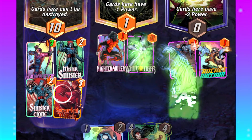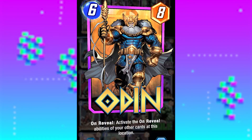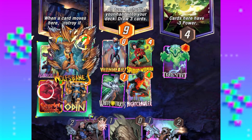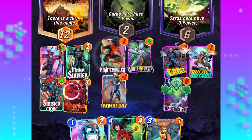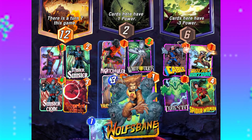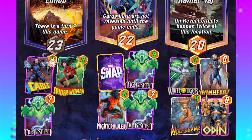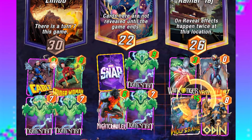Late game you're going to want to queue up a White Tiger, who adds a 7 power Tiger to another location. Then on turn 6 drop the Allfather himself, Odin, who reactivates all the On Reveal abilities at the location he lands. And while it might be tempting to quickly fill every location with low cost cards, this deck truly shines when you get the perfect combination of On Reveal cards for a turn 6 win.